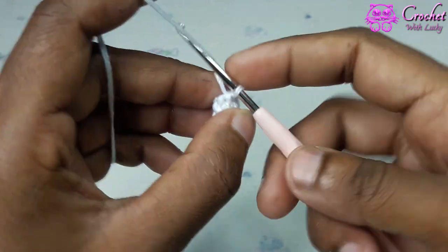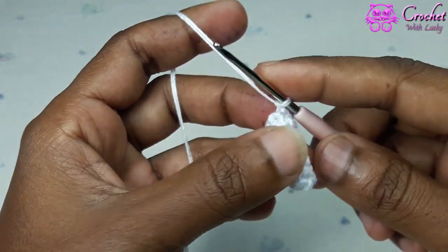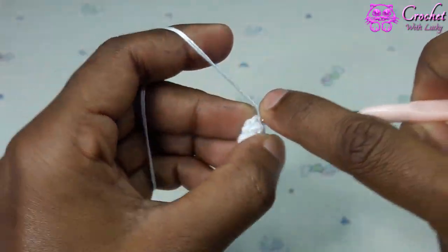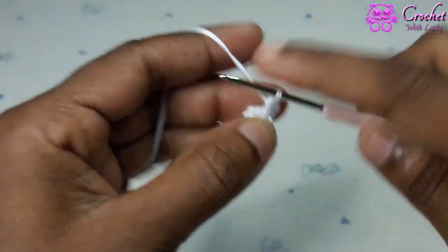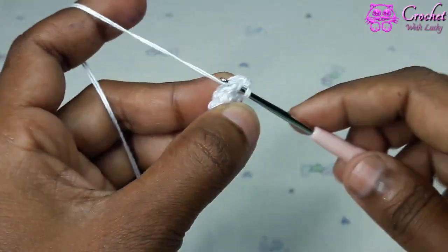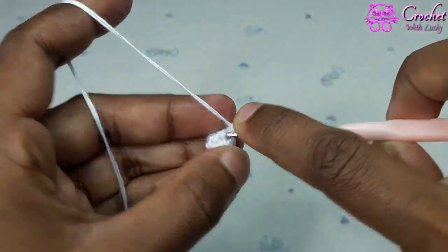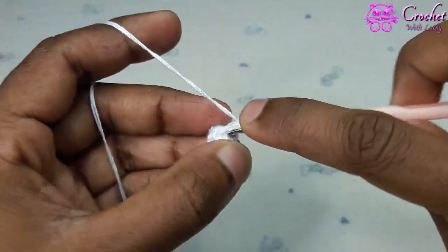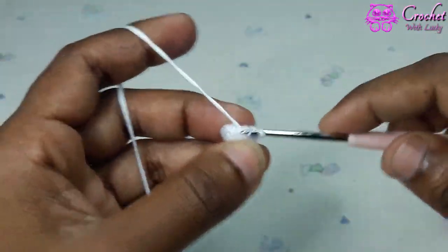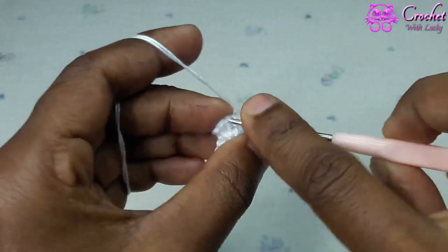Round 7. Chain 1. 1 single crochet next 2 and 1 increase. Repeat pattern 2 times. 1 single crochet next 2, 1, 2 then 1 increase. Again 1 single crochet next 2, 1, 2 then 1 increase. Slip stitch first stitch.